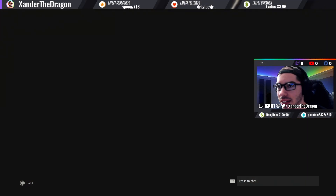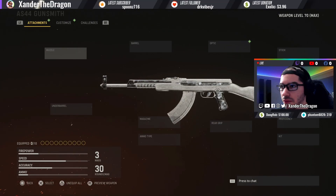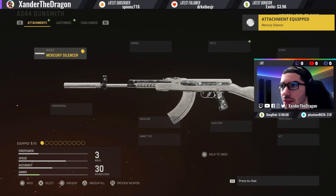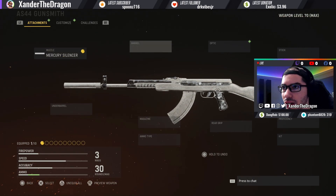For the first attachment, you probably already know — Mercury Silencer. This is what I use on all of my guns. It's going to give you total concealment and recoil control, definitely a must-have, unless you're running subsonic, which is not how I want to build my ARs right now.